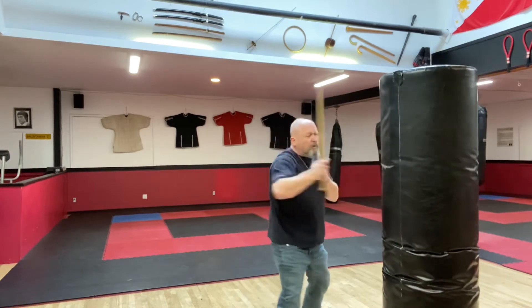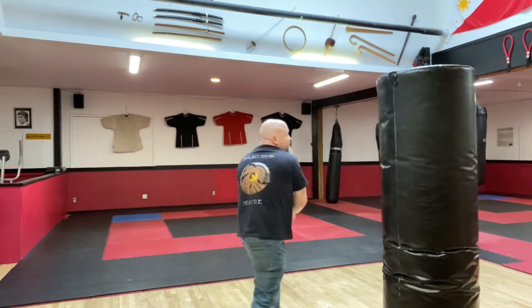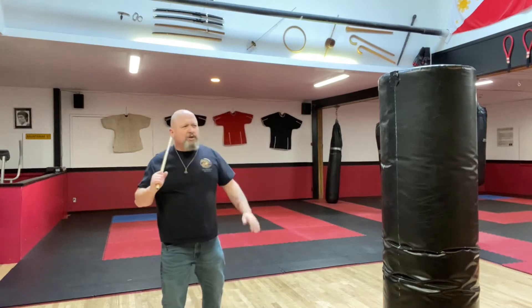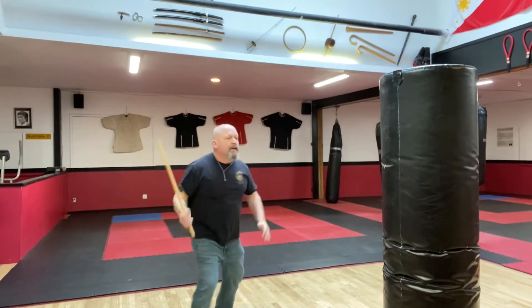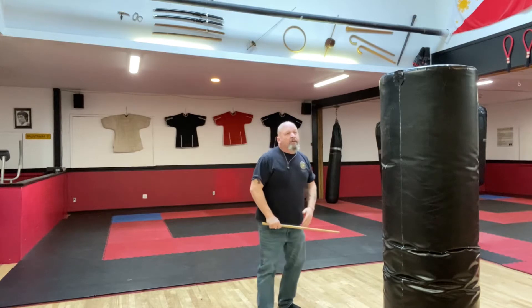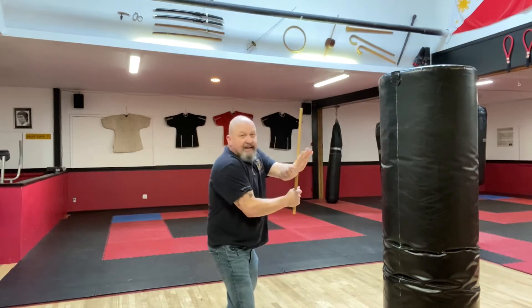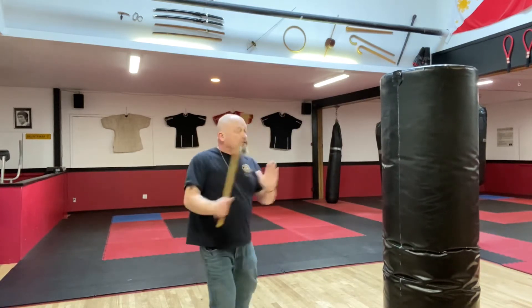Notice my live hand comes out — my checking hand. I might be kicking in here, get that checking hand out there. You can just try power striking, just work on your power, move around, get in and out. Work on root block, work on wing block, inside deflection, outside deflection.